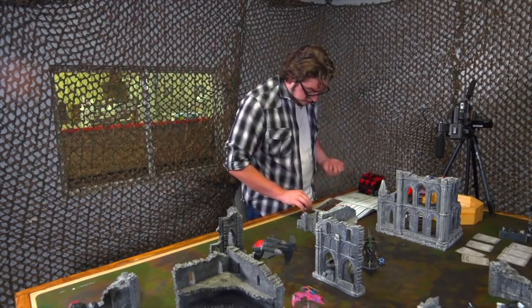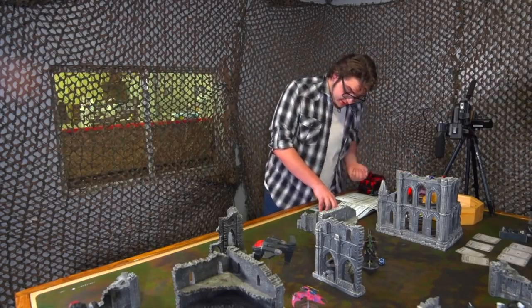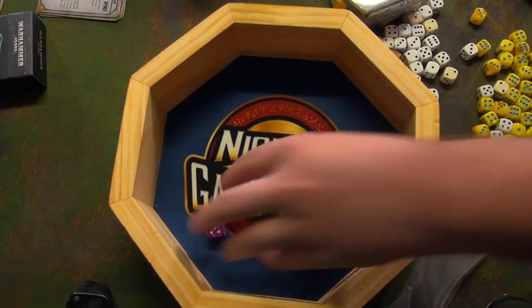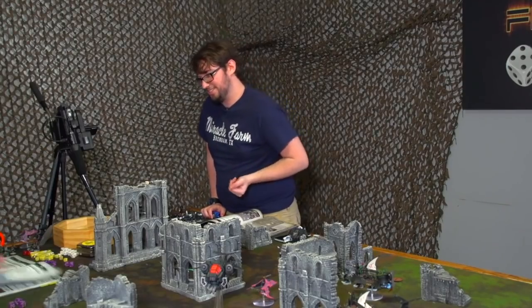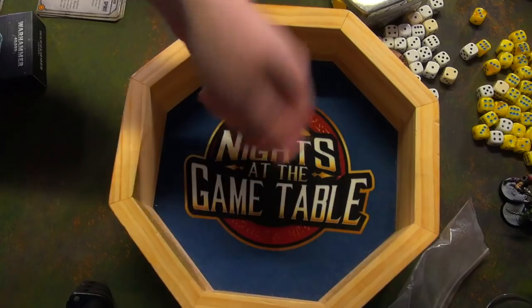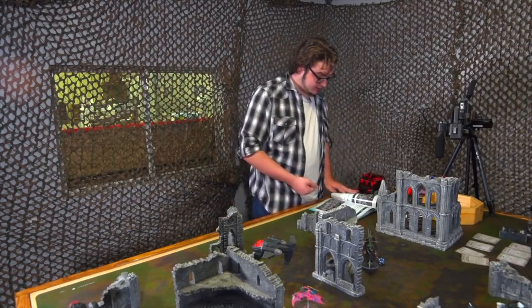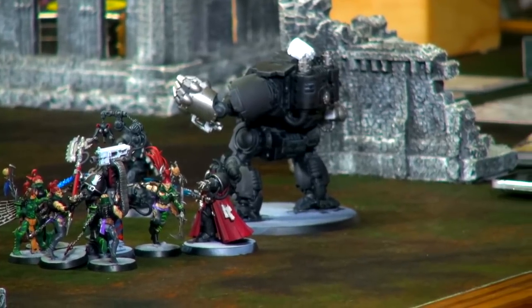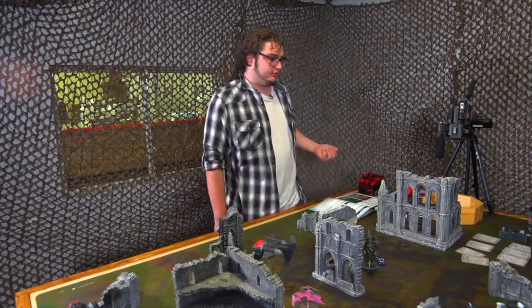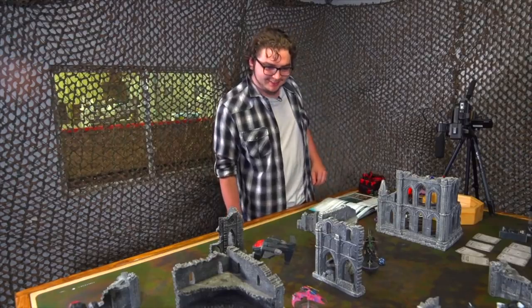The Archon activates with four attacks hitting on threes — two hits. Poisoned, wounding on fours: one wound at AP -2. The 5-plus invulnerable fails; one damage. The 5-plus feel-no-pain also fails. One wound taken. The Raider attacks with Blade Vanes, hitting on fours — one hit at Strength 4, wounding on fours: one wound at AP -1. Four-up armor save: it's made. One damage — the Raider successfully dents itself against the marines. Pharos is brought down to nine wounds. Alex's Librarian activates: four attacks hitting on threes, targeting the Succubus. Two hits at Strength 4, AP -2 — two 4-plus invulnerable saves... both saved. The Succubus is untouched.